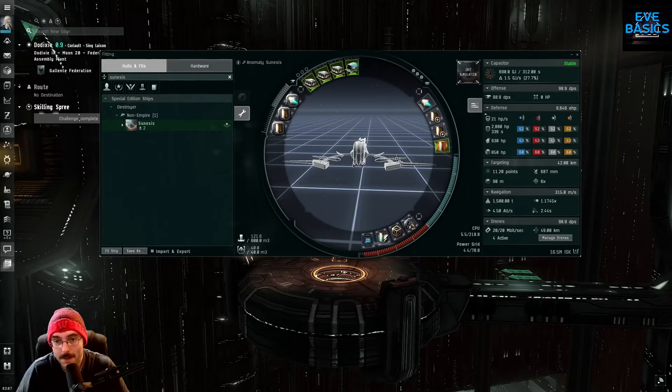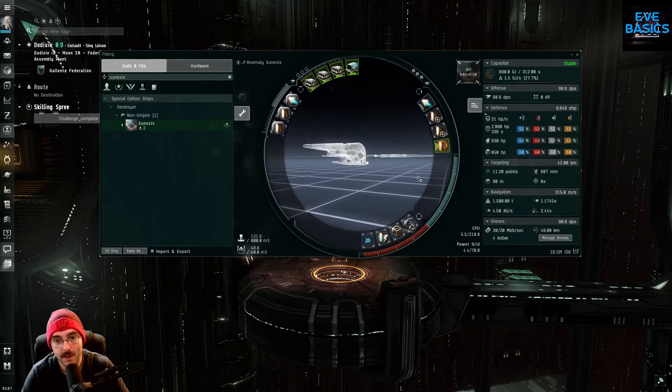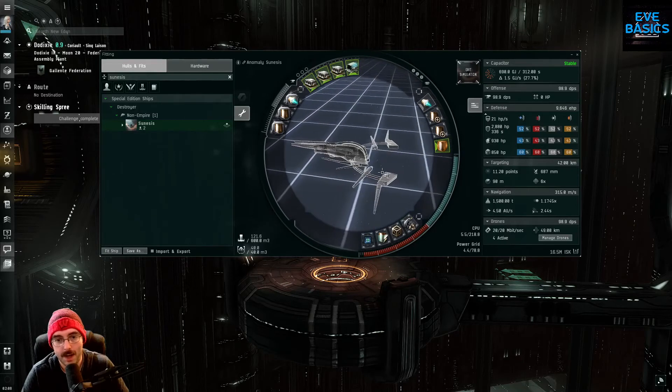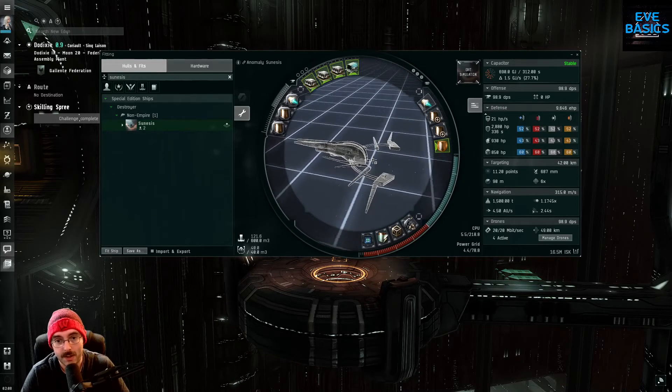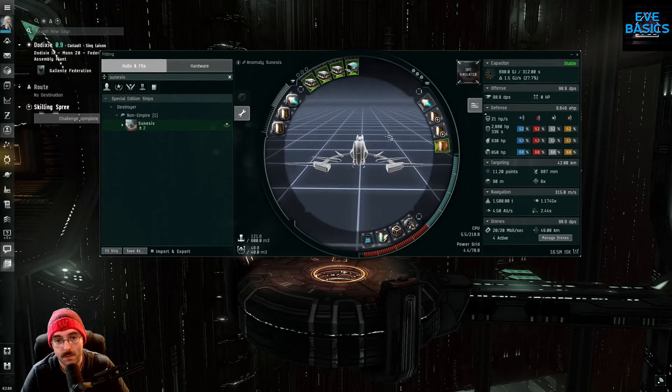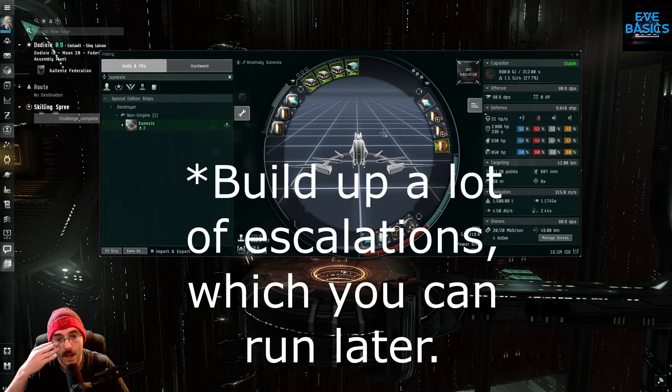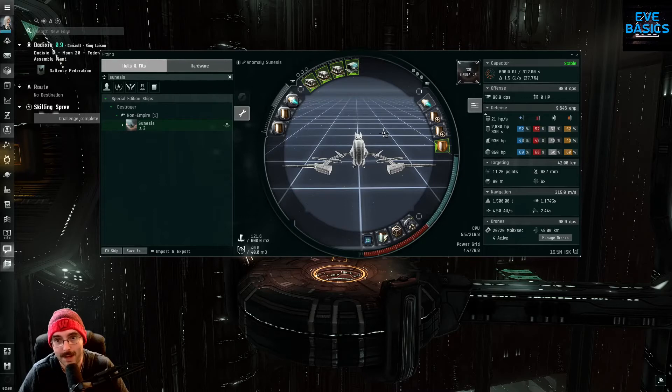Hello everyone and welcome to Eve Basics episode 21. I'm starting a new series called 'Get Your Ship Together,' and the first thing we're going to cover is this little beauty of a ship called the Gnosis. We're not going to cover every aspect of it — I'm just going to propose one specific use for it. I was trying to figure out a ship that would be alpha friendly and really good for running anomalies in high-sec. The two types of anomalies we're going to focus on are hideaways and refuges — the Serpentis ones.